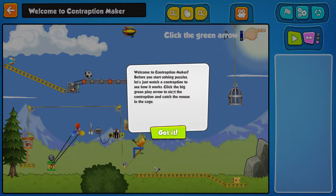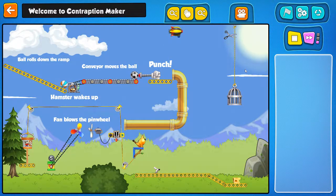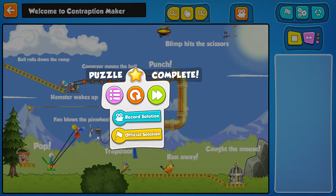Welcome to Contraption Maker. Before you start solving puzzles, let's just watch a contraption to see how it works. Click the big green play arrow to start. Catch the mouse in the cage. So we got a ball that hits a hamster, makes the hamster roll his wheel, that starts the conveyor belt. A ball punches another ball, that ball turned on the light, turned on the fan, which started the windmill, made the jack-in-the-box pop out, doing something with the bucket.